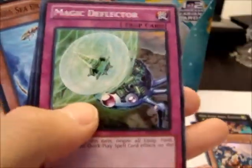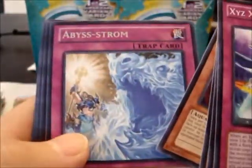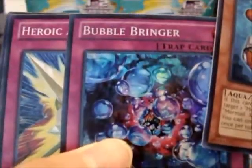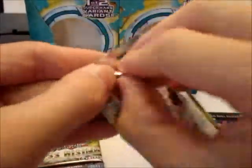We have Pop-a-Corn. Next pack, next pack — let's focus here. We have Abyss Storm, Mermail Abyssgunde, and a Super Rare Bubble Bringer, yeah. Some more packs on the right side before we start on the left.